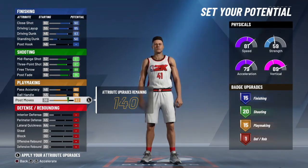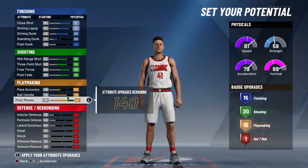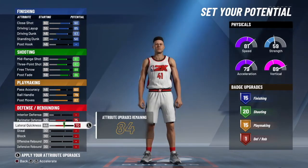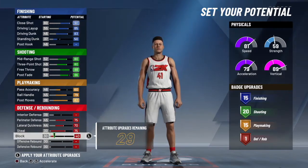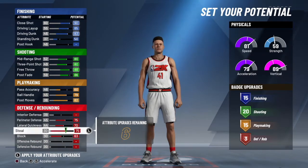Harris moves all the way up as well. And then with this you just put my defense all the way up. Equipment is all the way up to steal. All the way up. Block up to 63.